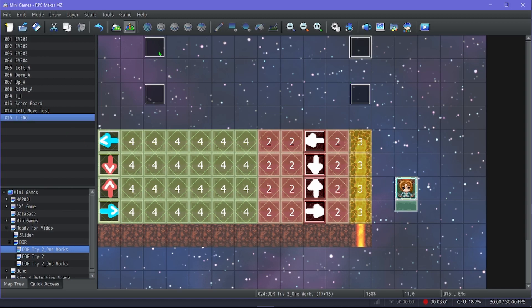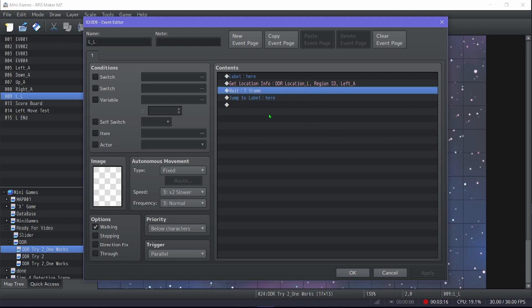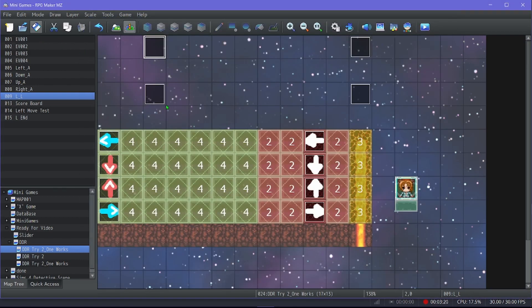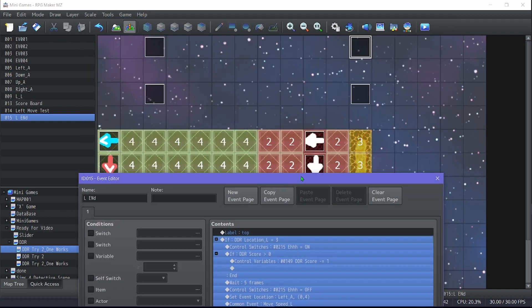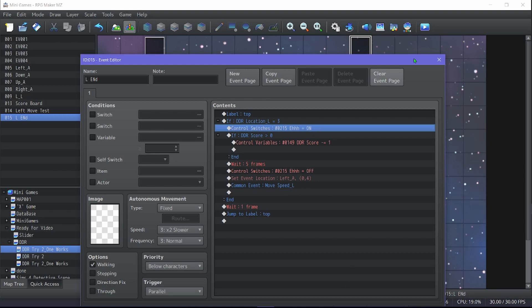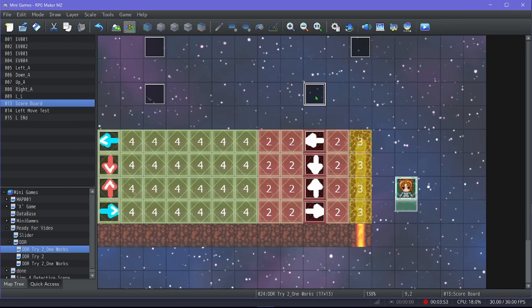This event constantly gets location info and applies the region ID to a variable, looping continuously. You need to include a wait frame — otherwise it bogs itself down and kills your frame rate by running on top of itself. With four of these running, it will kill performance. Add the wait. The next event: if the location equals three, it turns on switch 'EH', which controls and shows the icons.